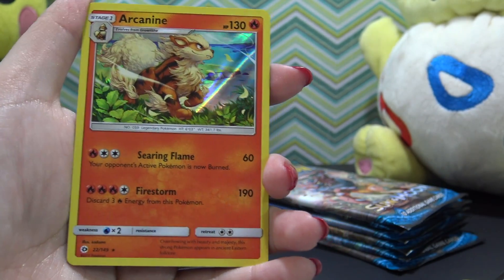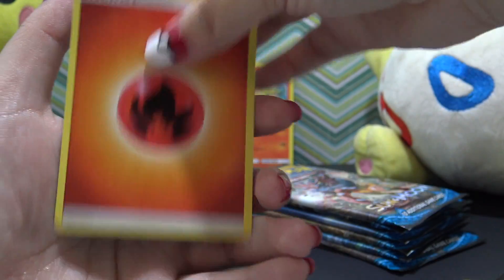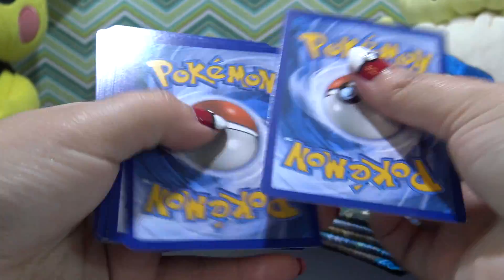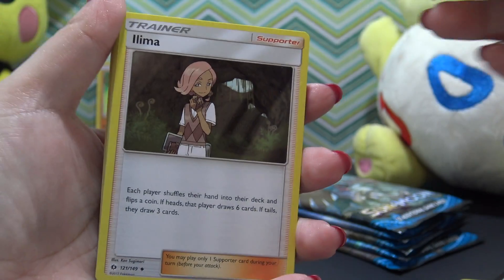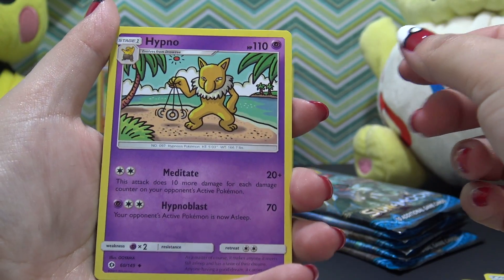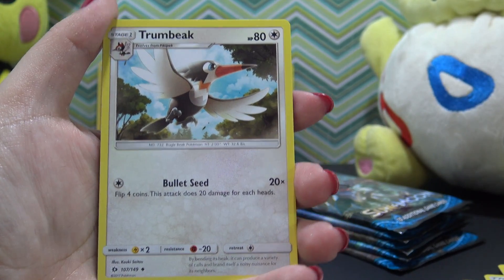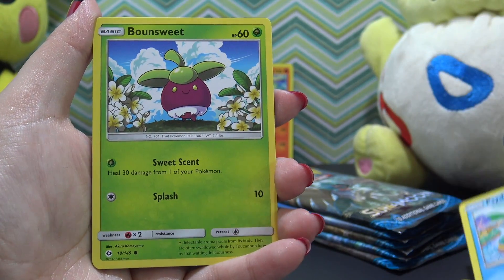Super, super cool. And an Energy card. I'm putting all the holos in the back, just aligning them up. Onto number three. Let's see — another Alema, Hypno. That is some cool artwork, very old-fashioned-y. Trumbeak. Another Psyduck.